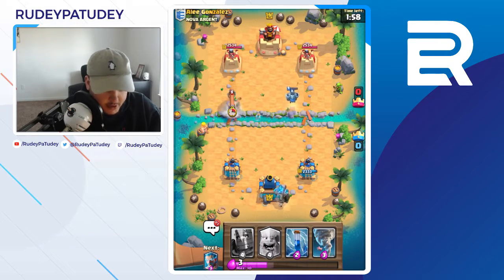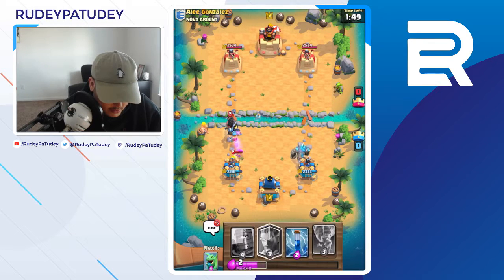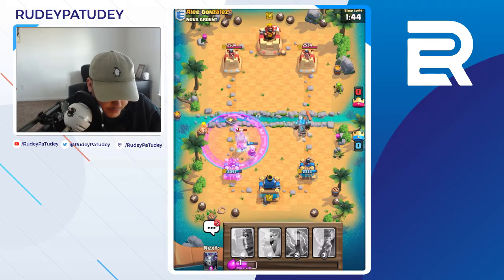We're just gonna build up a nasty push. He expected a golem deck, I think, because he was just holding that elixir. Oh no, don't hurt me — okay, though, my golem is moving. I do have zap right here.